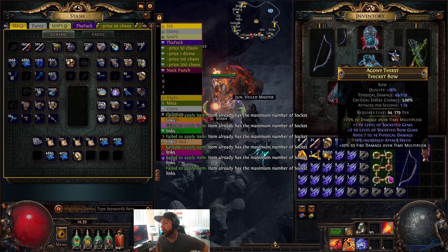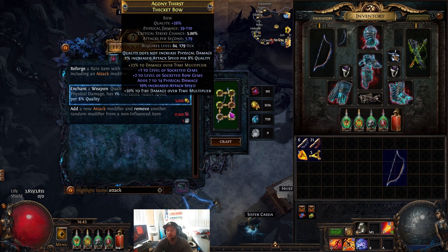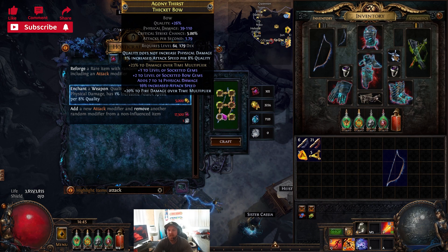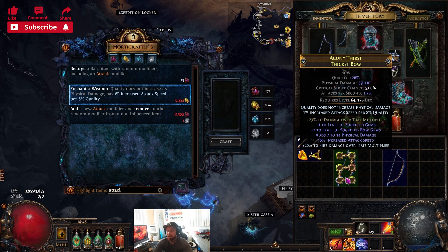My bad — I wrapped the video before I actually put on the enchant. What you would do is drop this in your Horadric crafting bench and craft 'one percent increased attack speed per eight percent quality.' As you can see, that adds 3% local attack speed, which is really nice. I don't have enough juice to redo it to the bow we just linked — only 3,200 — so we're obviously not going to do it to that one. But here's your final bow, guys.